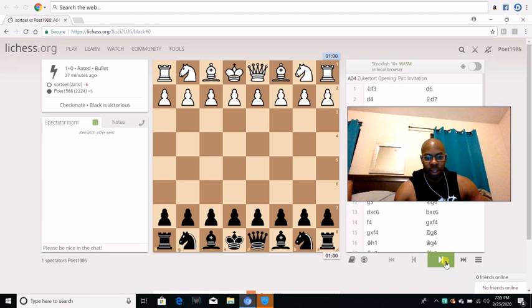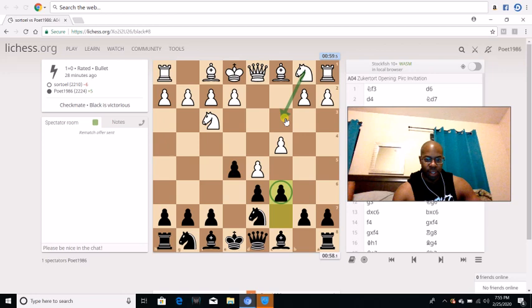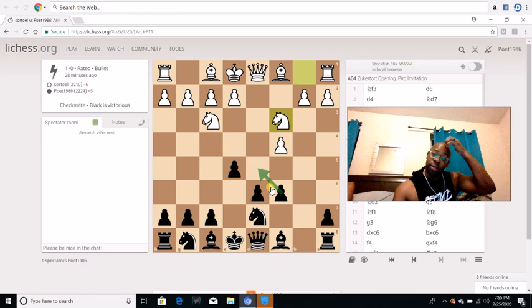He plays knight f3, I go d6, d4, knight d7, c4, and then e5. This is pretty much the start of the Black Lion. He doesn't take — he just puts the pawn to d5, which wasn't a problem, which is why I pushed c6. The whole point of c6 is so if he goes knight c3, if he takes this pawn I take this pawn, and the knight won't be able to go to d5. So that's the whole point of that.